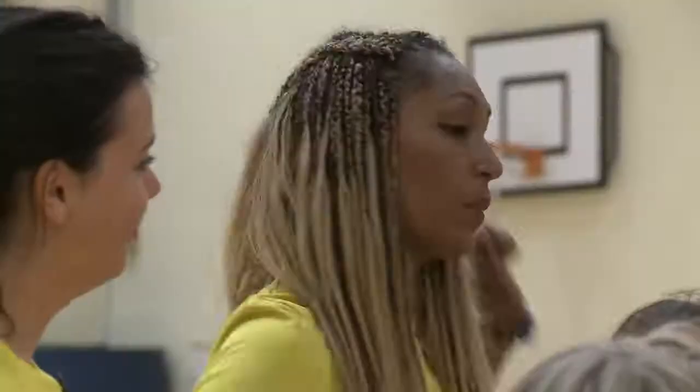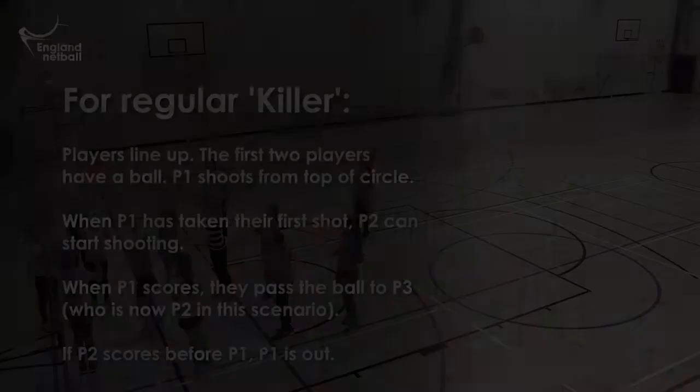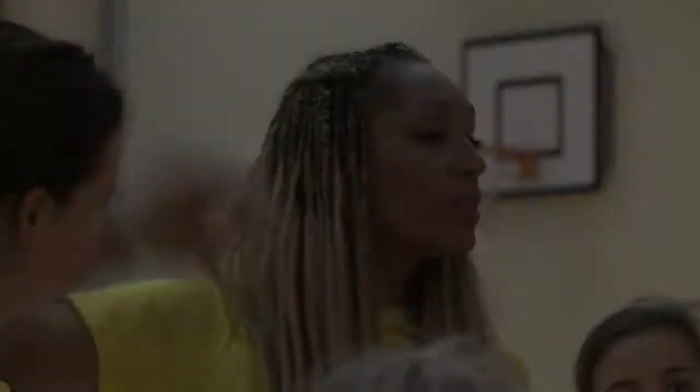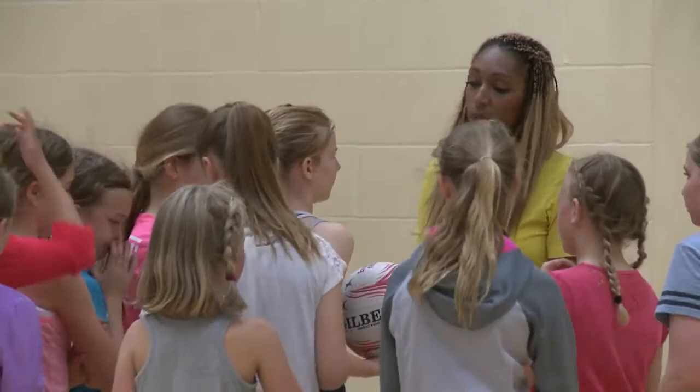You're going to be split into two groups. One of you are going to be playing killer down here to start. So the idea of killer is you're all in a line. The first two players have got a ball — first person with the ball and second person with the ball. The rest of you are going to be set up exactly the same down that end.